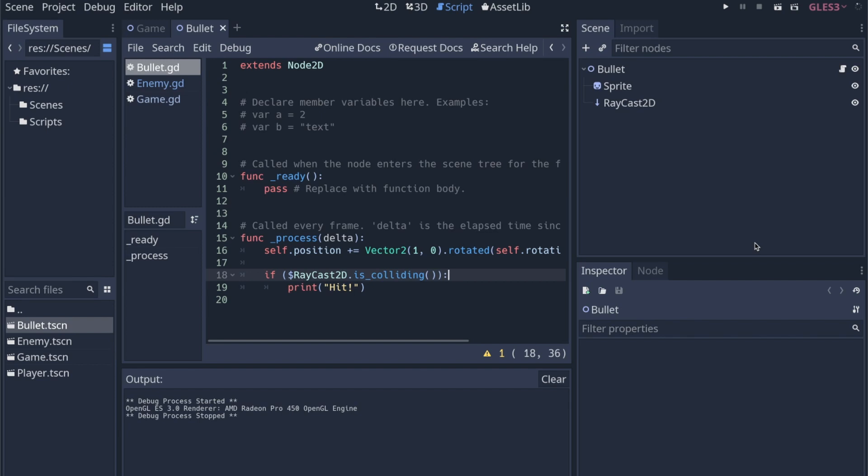Hey everyone, welcome to the second part in my Bullet Hell Godot Engine game tutorial. In the first part, we created an enemy, a player, the enemy shoots out a bunch of bullets, and we started getting collision working. If you missed that part, make sure you go check that out.